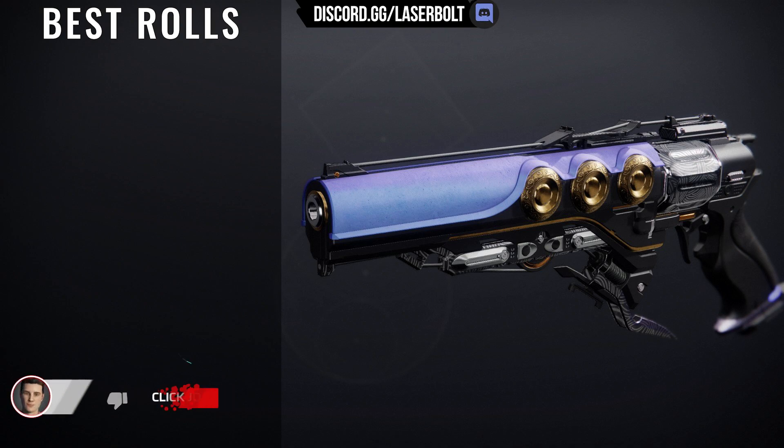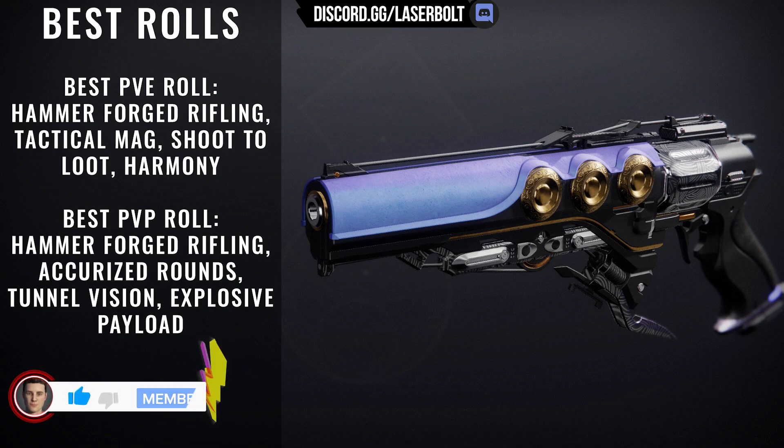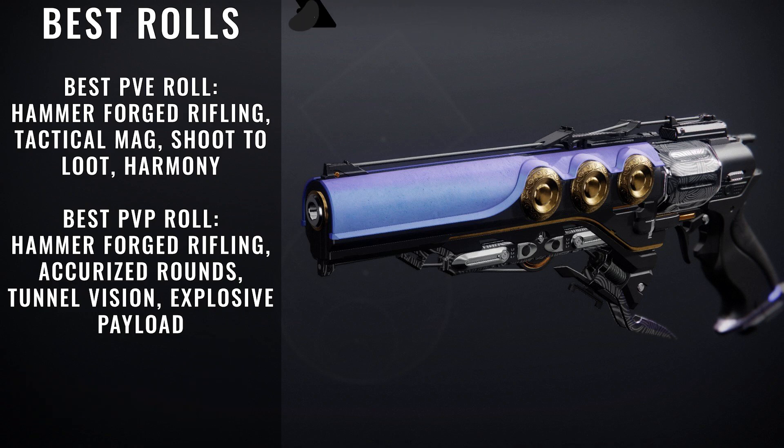For PvE, we want to get Hammer-Forged Rifling, Tactical Mag, Shoot to Loot, and Harmony. For PvP rolls, we want to get Hammer-Forged Rifling, Accurized Rounds, Tunnel Vision, and Explosive Payload. Those are the best rolls for this particular weapon, so whether you're trying to pick it up for PvE or PvP, enjoy the awesomeness of this weapon.